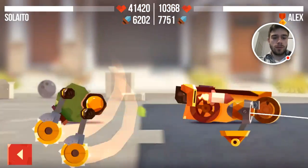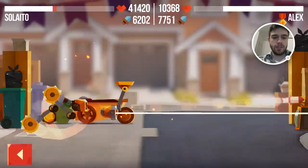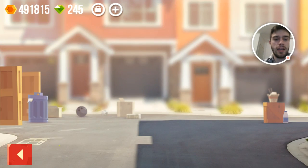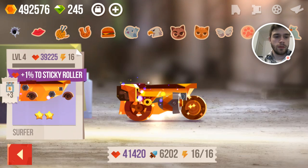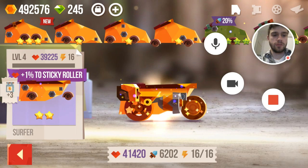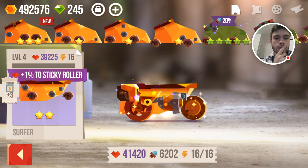He's using some kind of bouncy boulder — it's a very strange design. We can actually... oh no, we barely beat him. So if we just get a little bit of additional health we should be able to beat him. So I think we should perhaps do that, let's get some additional health here. Let's see how we're going to increase the health of our surfer — it's already a level four, so it's already pretty upgraded.